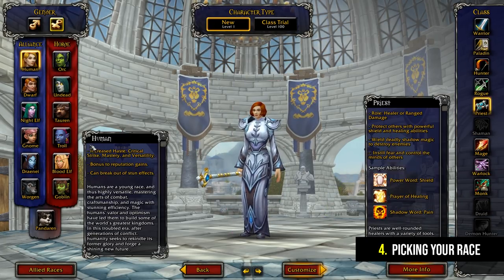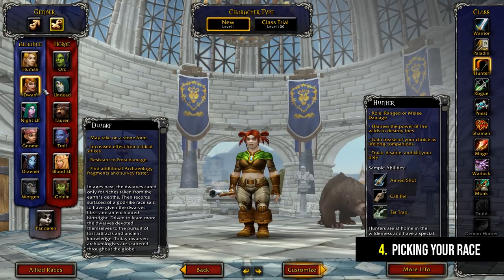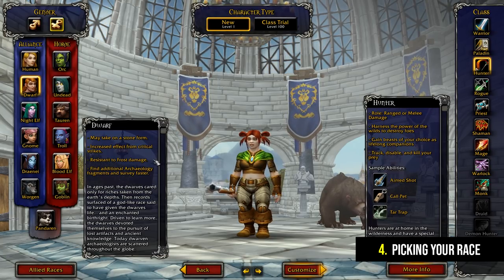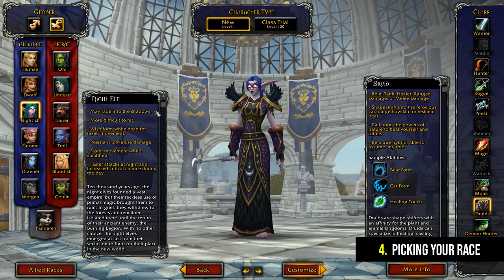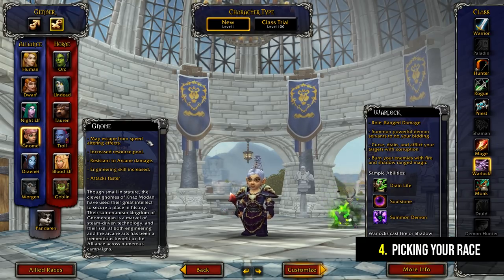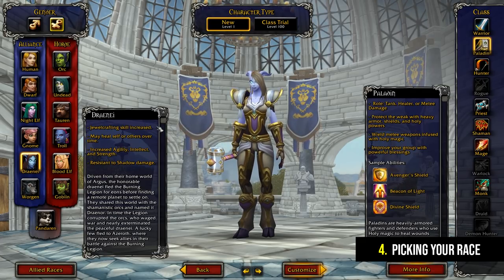The next decision is which race you want to play as. Each race has a set of beneficial abilities usually referred to as racials. If absolutely maxing out your character is important to you then research which racials are currently most viable for different roles. However, for most casual or semi-casual players this isn't really that important. In my opinion, you're probably going to get far more enjoyment out of picking a race that you find cool rather than just worrying about racial abilities. If you're really into story, do a bit of background reading about the races and also look at each race's starting area, as you might like some more than others.